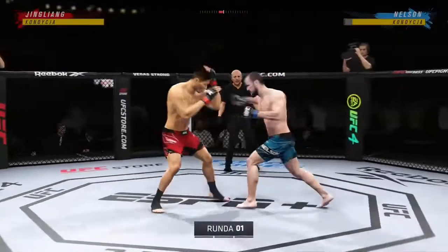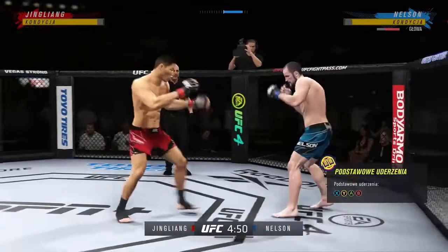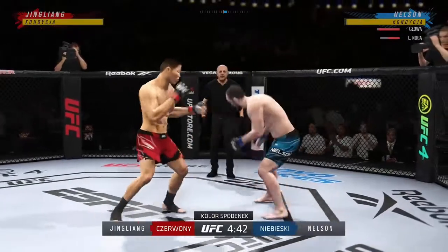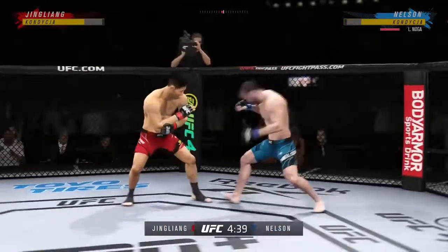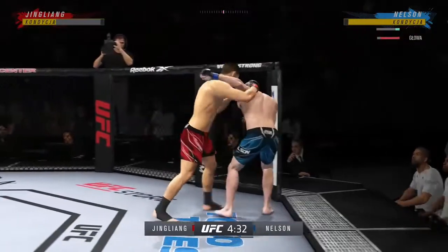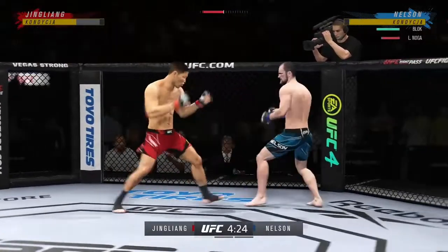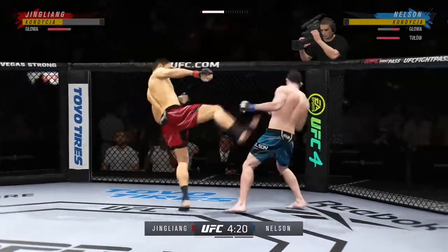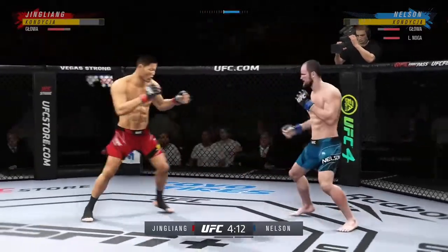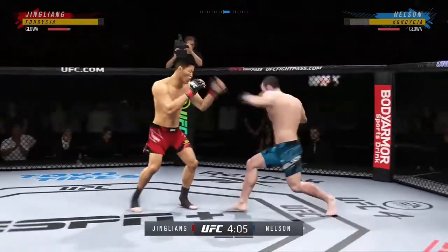Here we go with round one. He wants to do everything in his power to keep this fight on the feet — he appears to have a lot of advantages at distance. He has all the advantages because we don't see many specialists anymore in the UFC. This guy is a jiu-jitsu player who wants to get the fight to the ground and find a submission. This striker needs to maintain his space and avoid the ground at all costs.